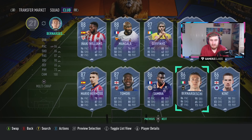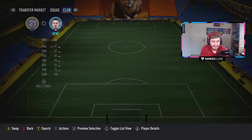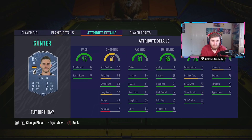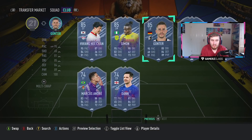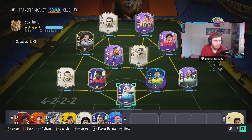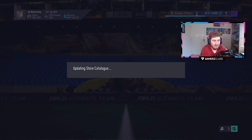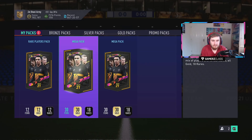We've got Tau, I think Chaldry's an objective, we've got Tamori, Bernardeschi, Ryan Kent, and Gunter — I think he's from the original one actually. So we've got some pretty good ones there. Let's open our packs — we've not got many packs but we'll see if we get anything. Two mega packs and a rare players pack.